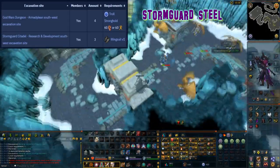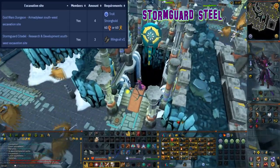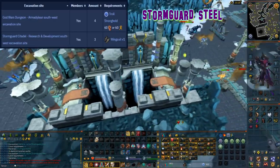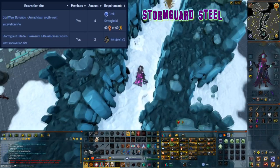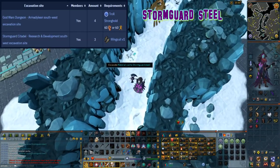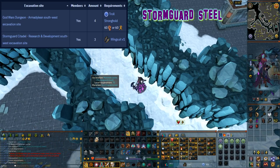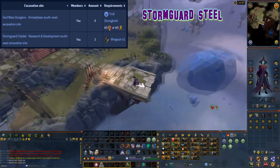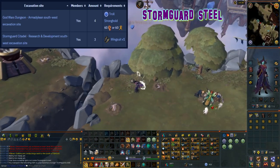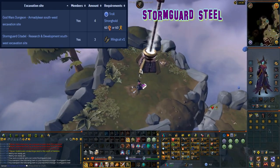This material can be excavated at level 70 arc and can be found at two locations. The first location is at the god wars dungeon Armadyl southwest excavation site which has four cache spots, however troll stronghold quest needs to be completed as well as either 60 strength or 60 agility. The other location is at the Stormguard Citadel research and development southwest excavation site with three caches, which requires Wingsuit Version 1 to access.